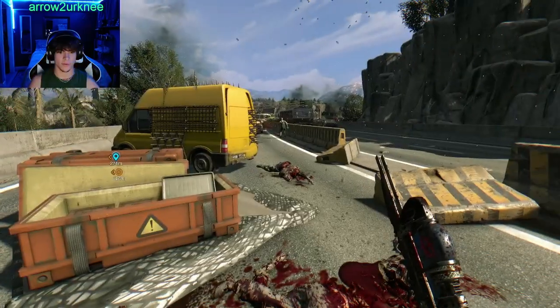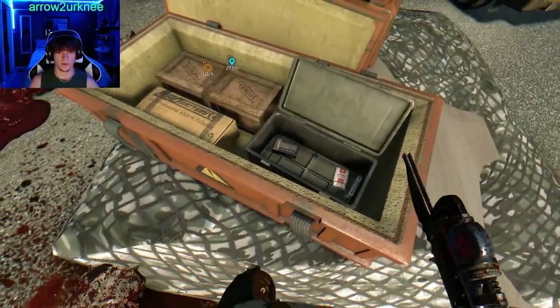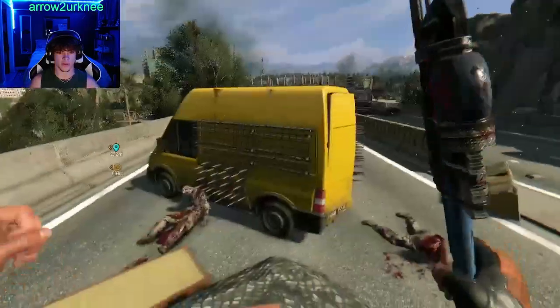Here's another less known location for ammo. Right underneath Rais's Garrison, come down here, and right over on the overpass there's a little open crate with a little bit of ammo and some cigarettes.